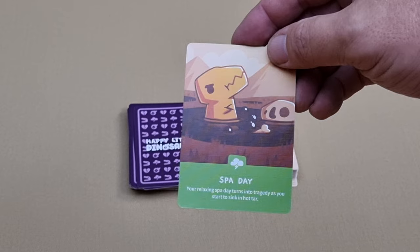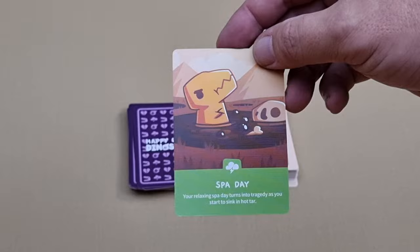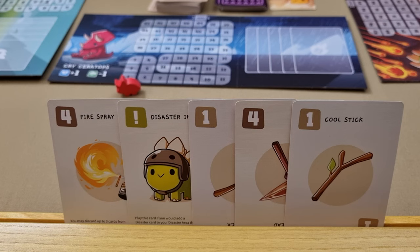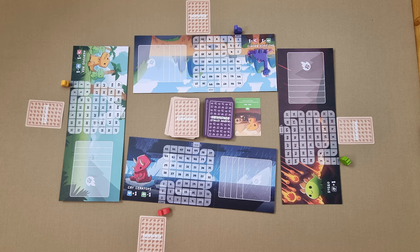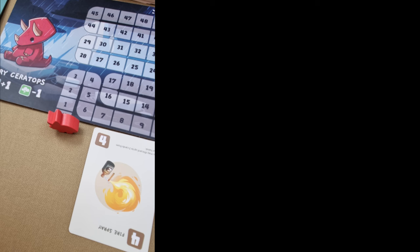Now we're ready to play. To start, flip over the top card of the disaster deck, read it aloud to everyone, and place it next to the disaster pile face up. Now each player looks at their hand and decides to play a point card by placing it face down in front of them. If a player does not have any point cards, they discard their whole hand and draw five new cards. After everyone places a card face down, all players reveal their choices at the same time.